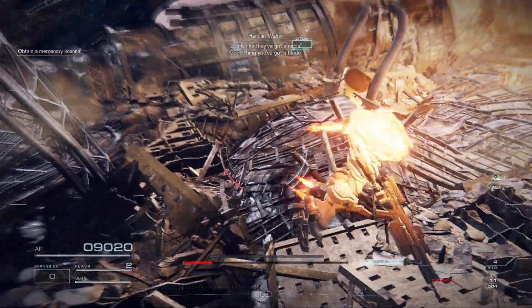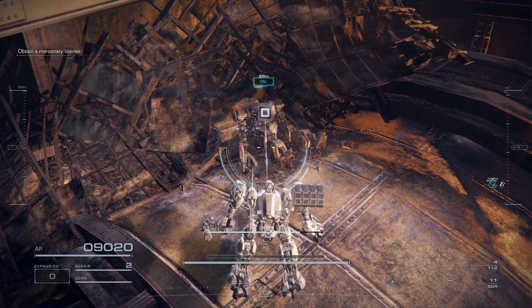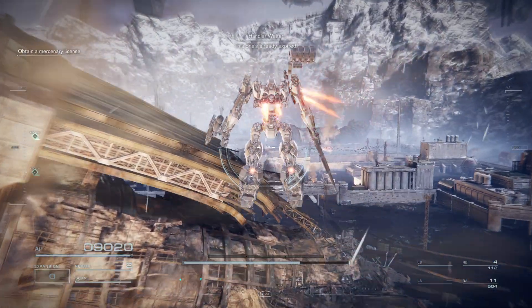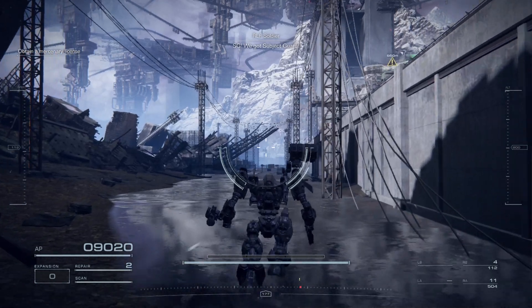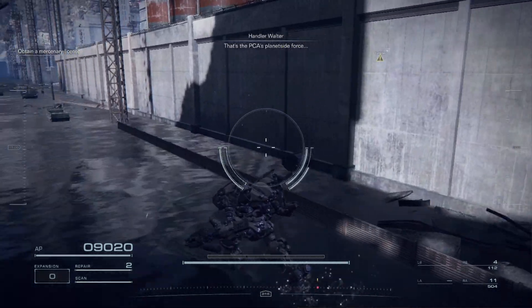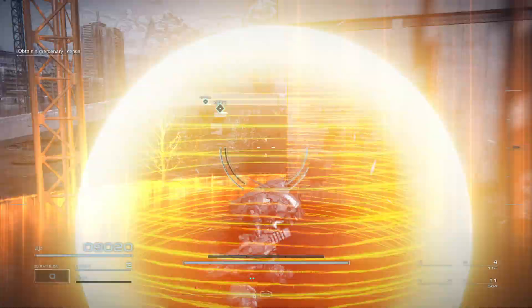Got him. Looks like they've got shields — good thing you've got a blade. Now to get the IDs. That's already expired, no good. This one's already expired. Keep looking. Do we have any enemies? Oh, we have a helicopter. We would just sneak past. I'm just sneakily walking here in a giant mech — nobody noticed me. Scan again.